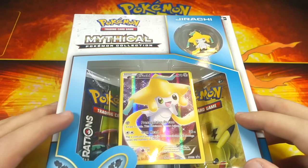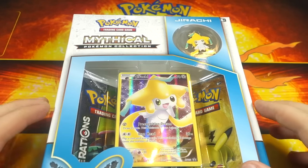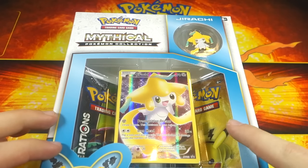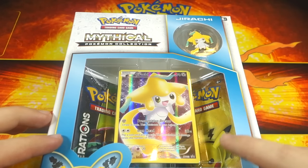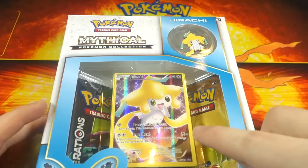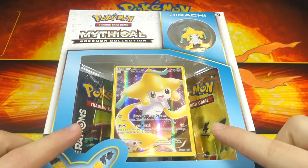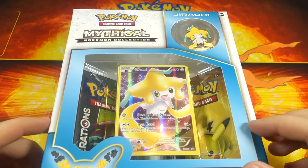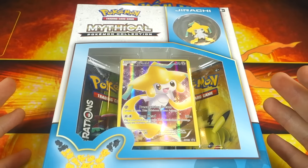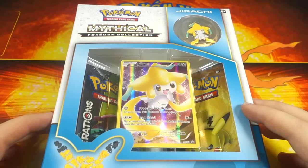What's up YouTube, Jordan here, and today we have the mythical Jirachi box to open — really, really awesome. They're sticking with the tiny legendaries to start out. We had Celebi and now of course we have Jirachi, which is awesome. It comes with a pin, a promo, and of course the two Generations booster packs. You can only get Generations booster packs in collection boxes like this and the red and blue Charizard collection box.